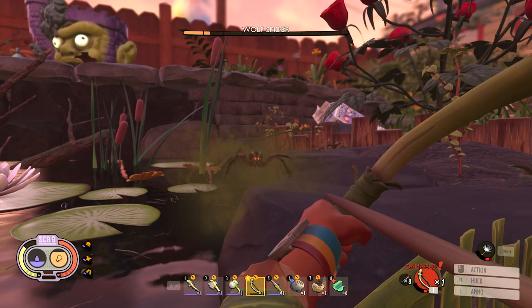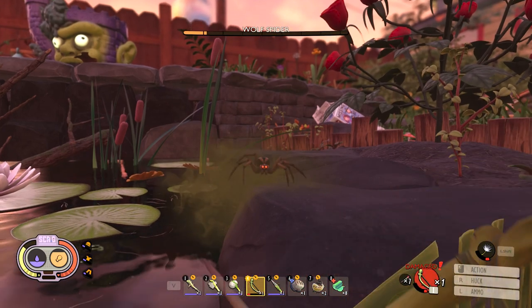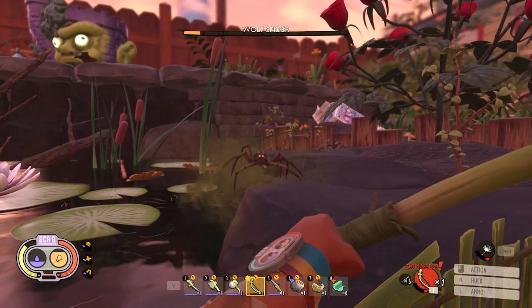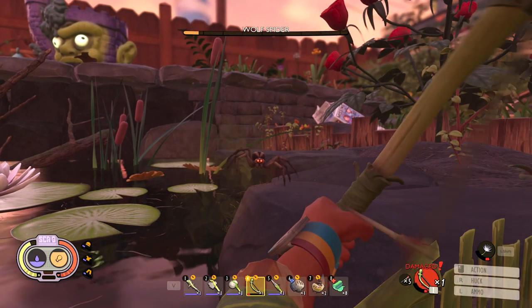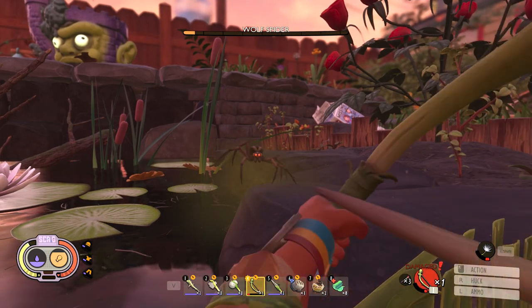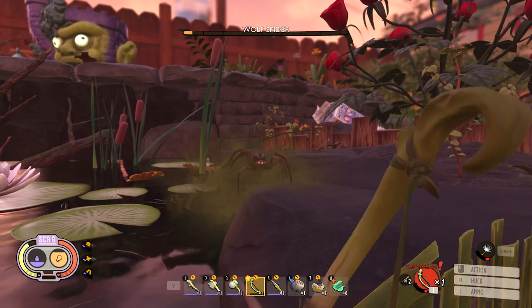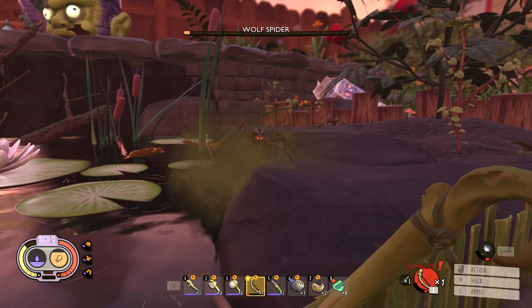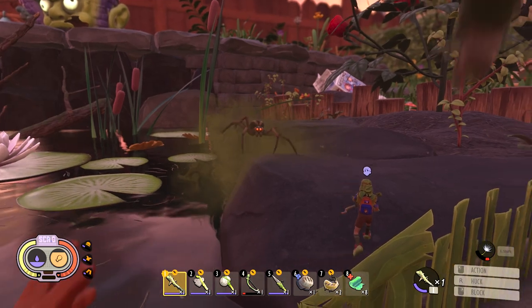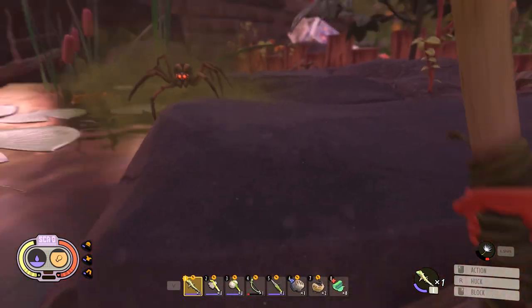Look at that health just ticking down — damage over time, super helpful for things that have this much health. Are we about to do this? Nice! We took down a stink bug by getting it caught in a glitch, and we're gonna get this wolf spider with a bug glitch too — I'll take advantage of it. That's all we got, I'm all out of everything.